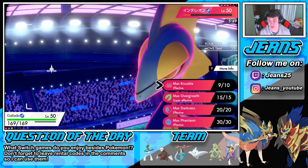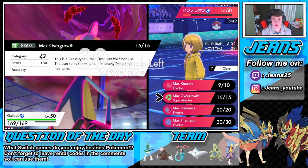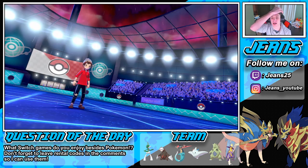We get a little bit of Grassy Terrain from the Knuckle boost. I said we just Max Knuckle to take him out — STAB Max Knuckle, that's the call. We're gonna boost our attack here. Let's see how this rolls out. I think this battle's gonna come down to the wire — I really do. I think he's gonna outspeed and I don't think he's gonna kill me. He's gonna bring me very low with that Life Orb.